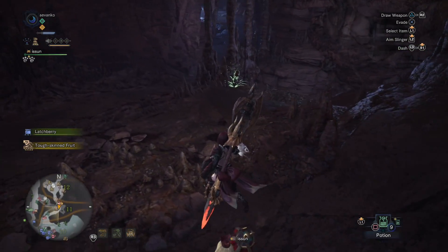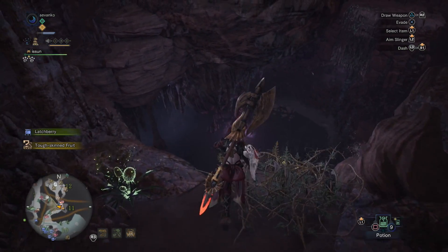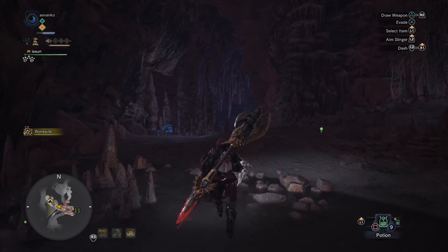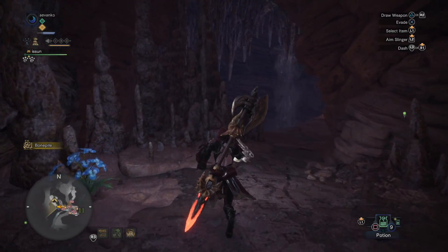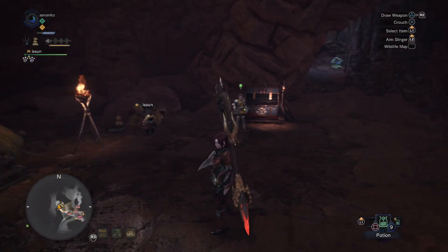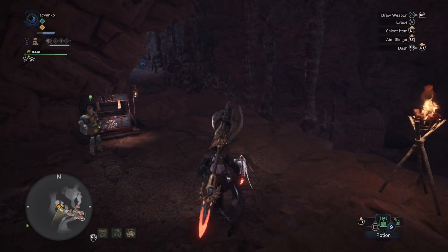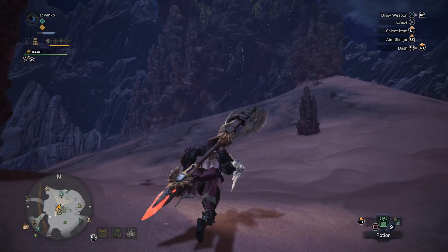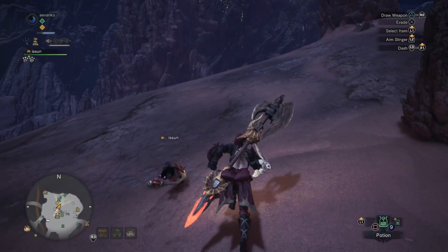Looking through all the guides and all my playthroughs, I think this place was unlocked automatically after you talked to the first elder — that hunting guy. But I can't be sure. Anyway, it should be unlocked for you. That's the location — it's just in that underground passageway. The final map you can unlock is underneath the actual Wild Spire, which is that large anthill in the very far back of the Wild Spire Waste.